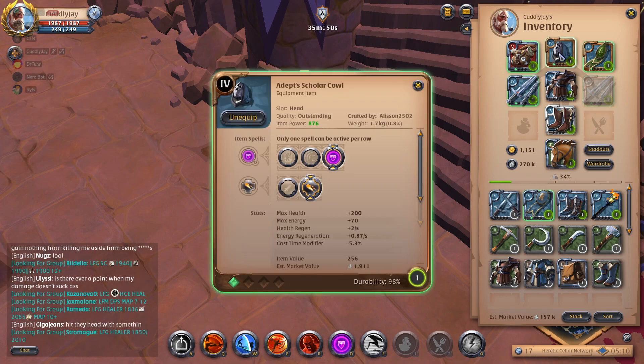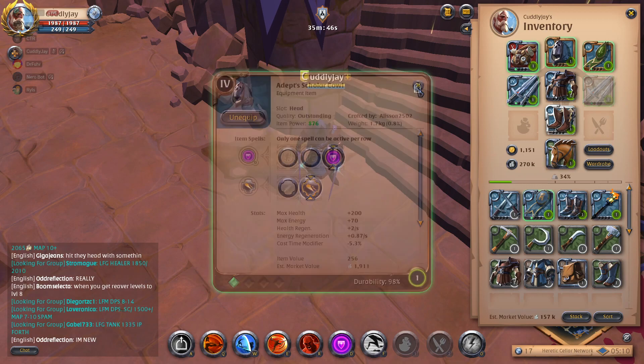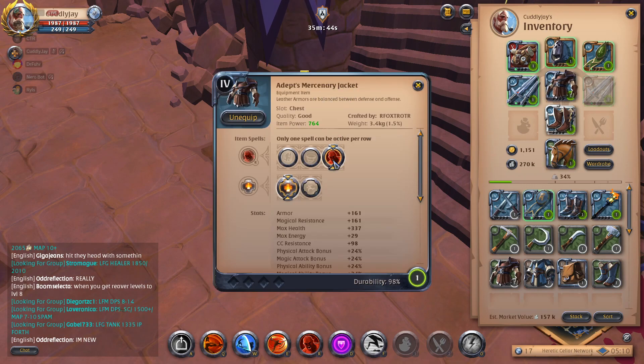The passive for the Scala Cowl is Concentration, which reduces your cast times. Now, Mercenary Jacket.